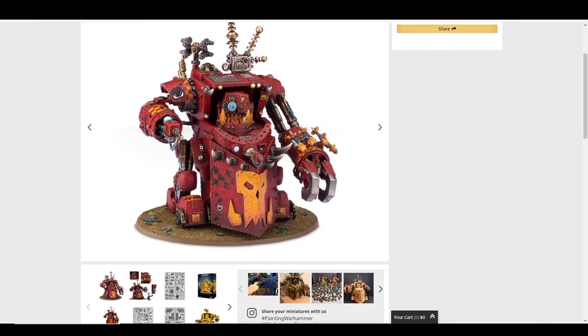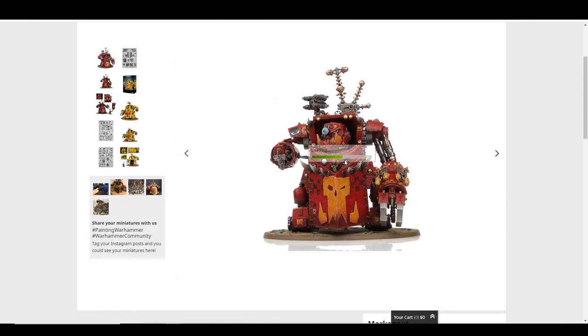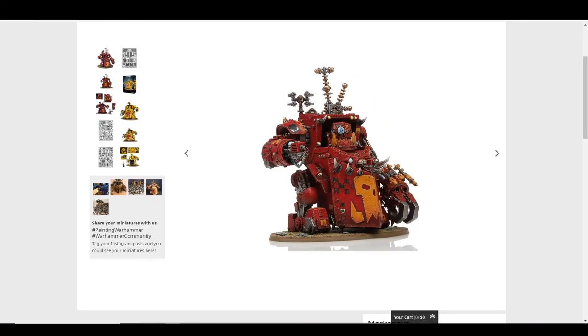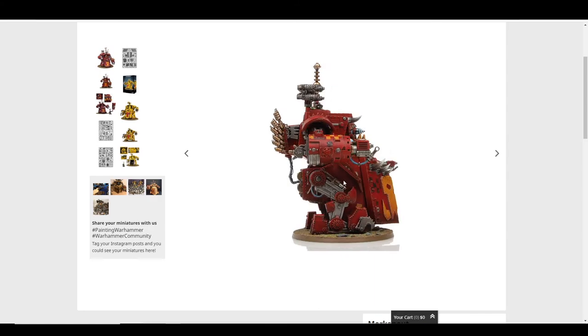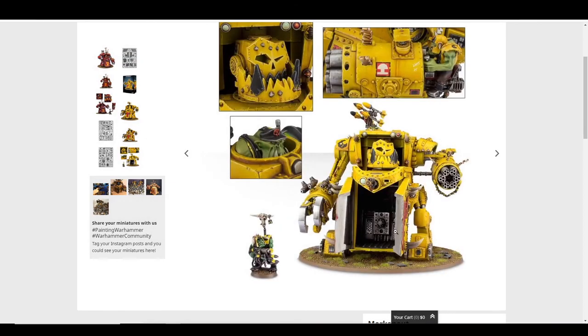The Morkanaut is the alternate version of the Gorkanaut. If the Gorkanaut is like a Warboss, this is like a Big Mek — it can have a Custom Force Field and has slightly different weapons and a bit more technology going on rather than just a big stompy robot. Otherwise it's basically the same model. You can also open up the belly and put Goblins or whatever in there as a fun display piece, with guys riding it. A great big canvas of fun things.